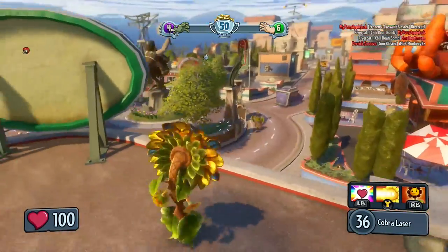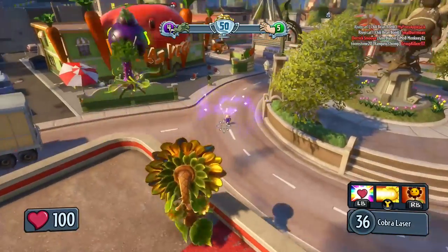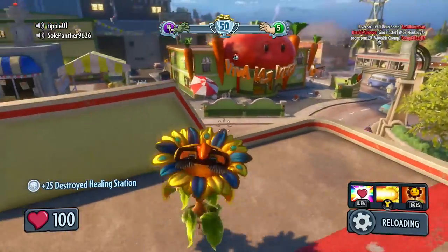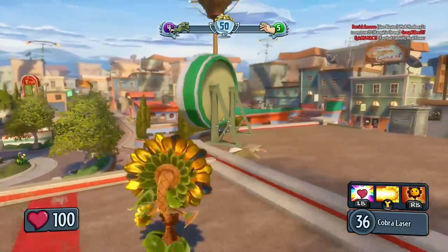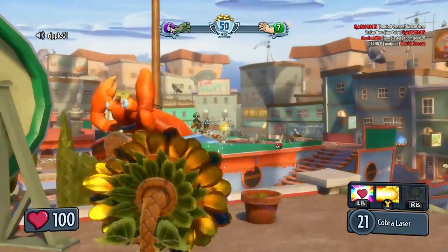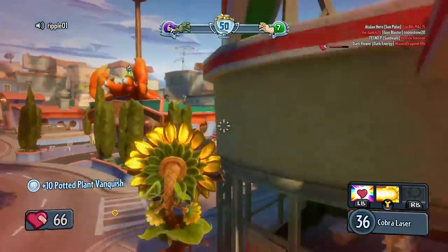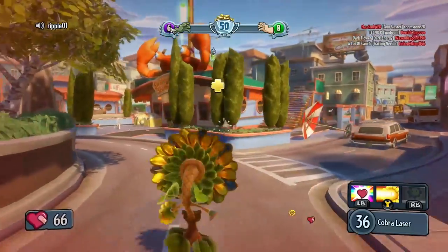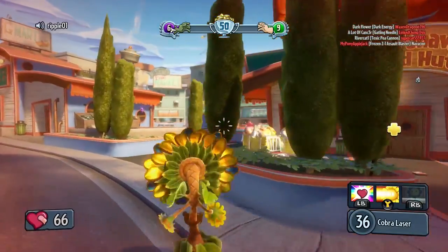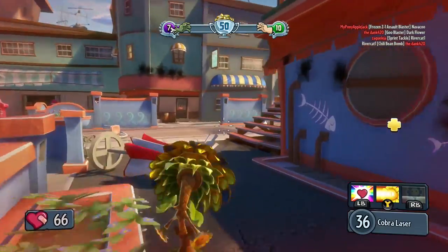Eat him, Chompy. Put him in your mouth. I forgot this is burst fire — sunflower, you're always burst fire. 25 coins for destroying a healing station. We've got zombie warfare over here. If I put my dark flower down over here, will it shoot those guys from across the way? My potted plant got the vanquish — ha! The sunflower is better for garden ops, but for vanquish, maybe it would be cool to use this dark flower.